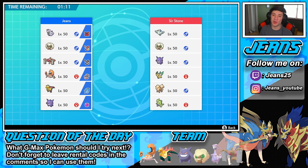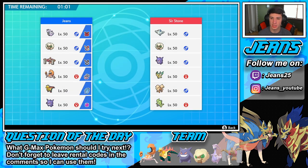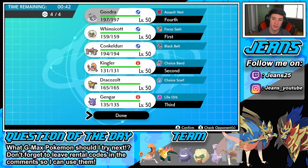Hopping into Battle 1 — this guy has a Leafeon on his team, which poses a threat; that's why I kind of want Sap Sipper on the Goodra. I think we go Whimsicott because he's probably going to lead Whimsicott to get the Tailwind advantage. Do we go with Gengar for Hypnosis or Kingler to lower speed? I can see him going Whimsicott. If he goes Leafeon we can always swap to Goodra. Let's go Kingler lead with Gengar, and Goodra in the back.